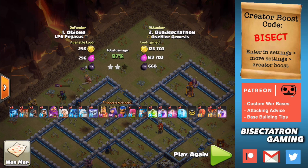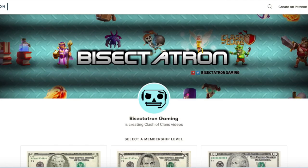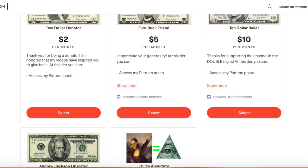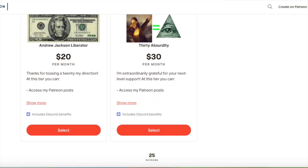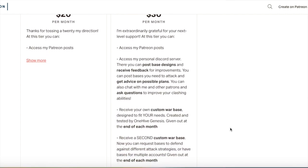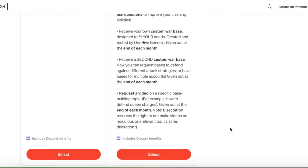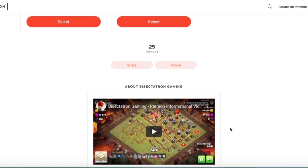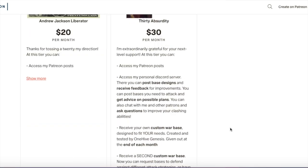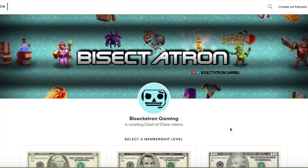I want to give a quick shoutout to my Patreon because I'm doing a special promotion for it. You can see the Patreon page right here and some of the perks you get. You get access to a Discord server for attacking advice and base feedback. One of the most popular perks is custom war bases, and I am doubling the amount of war bases you get for this month of December, starting at the end of the month as we transition into 2020. So if you sign up before January 1st, you get double the war bases. At $10 instead of one base you get two, at $20 instead of two bases you get four, and if you sign up at the $15 tier I'm doing three war bases. That is for current patrons as well as new ones. Link is in the description below.